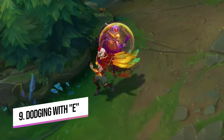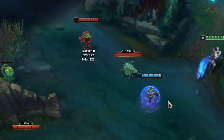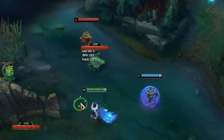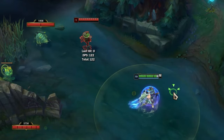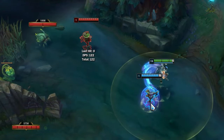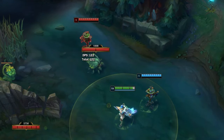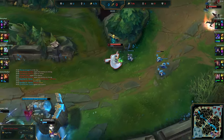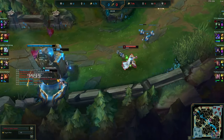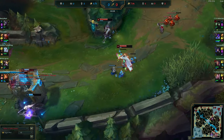Another really useful tip: Rakan's E actually puts you on the opposite side of the target. This is more useful than you think — for dodging skill shots, or for face-tanking skill shots aimed at your AD carry. For example, if a Nautilus hook is being thrown at someone, keep in mind that if you're right next to your AD carry and want to be on the other side of them, just tap E. This also helps when chasing, because max-range E on a target puts you slightly further ahead than a standard E would.